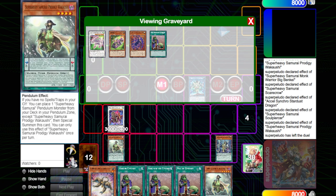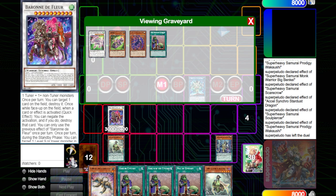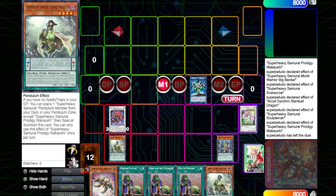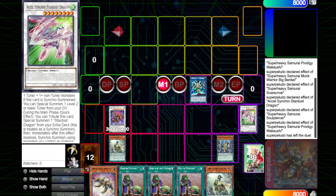Then you make Stardust and Stardust summons out Bike. If they have the Nib, you can chain Stardust's effect. If they don't, you go into Baron. We've searched maybe three different cards just in this one-card combo alone.